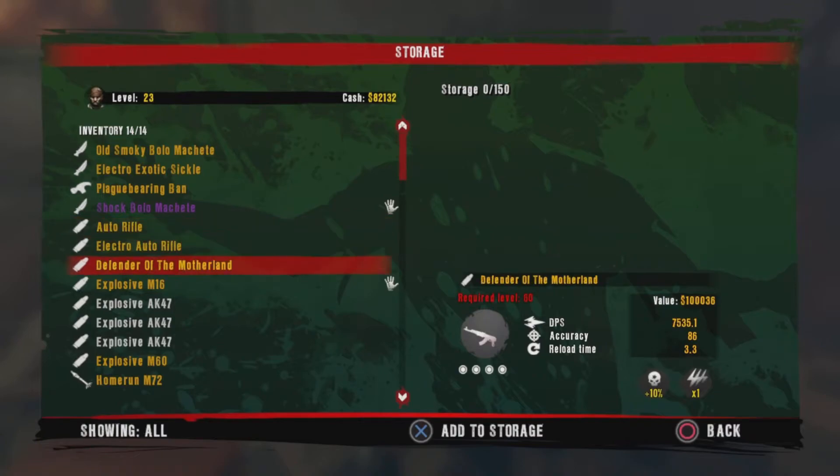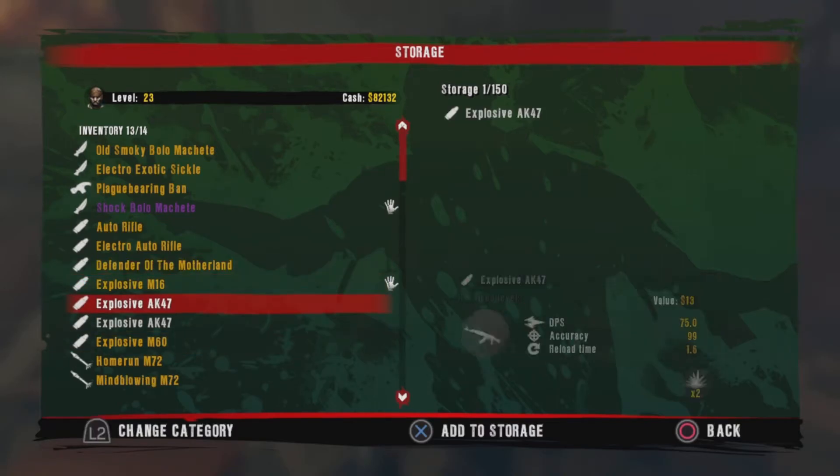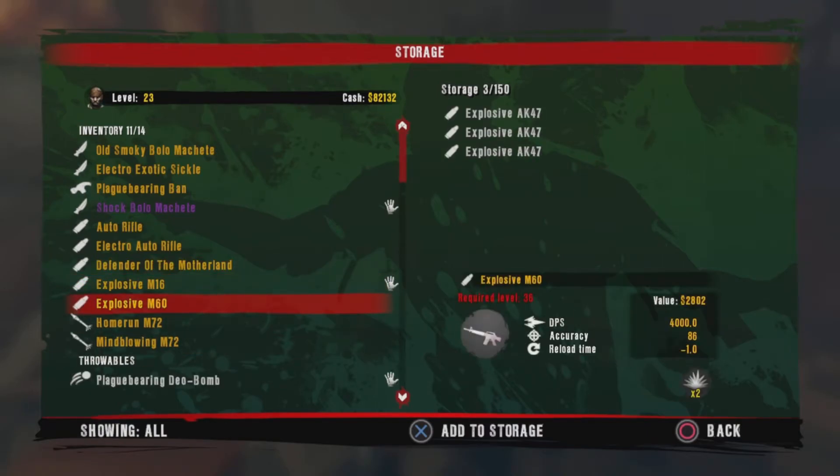Walk up to gin storage and then click interact with the storage. You want to find the weapon — funny enough I've got three here so I'm just gonna put them all in the storage.